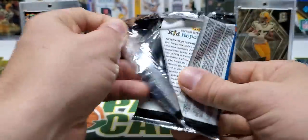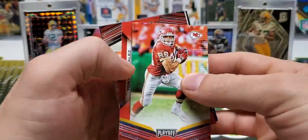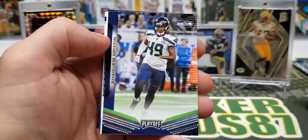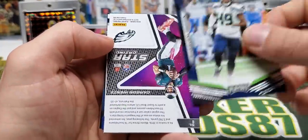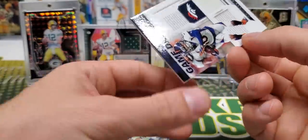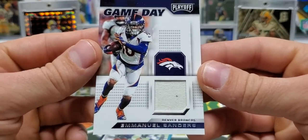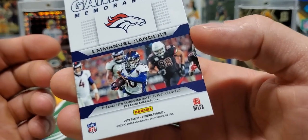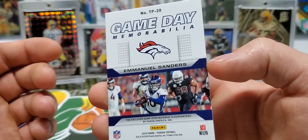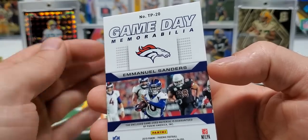Now this pack's a little thicker. I think there might be a jersey card or something in here. Edgar and James. Tony Gonzalez. Winston Cohen. Shaquem Griffin. Stargazing Carson Wentz. And a Game Day single color jersey of Emmanuel Sanders, the newly recruited San Francisco 49er. This is game used material though, so that is pretty cool. I would assume by the name Game Day Memorabilia it would be game used, but stranger things have happened.